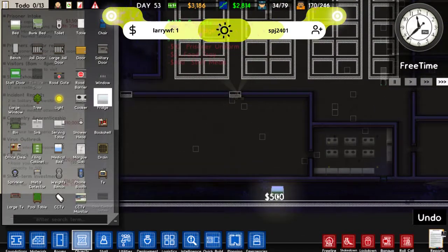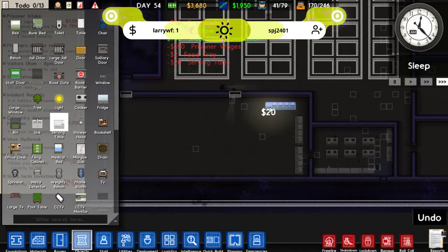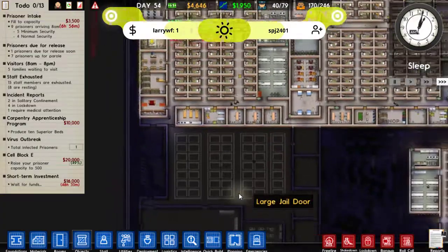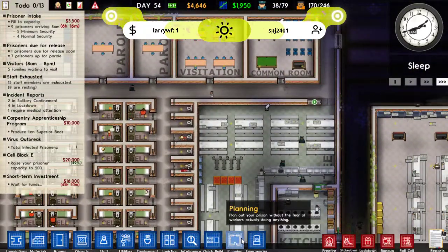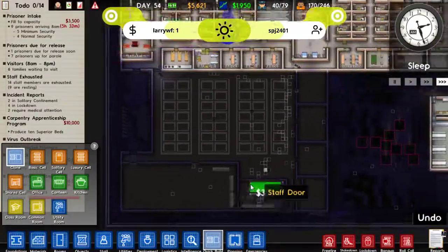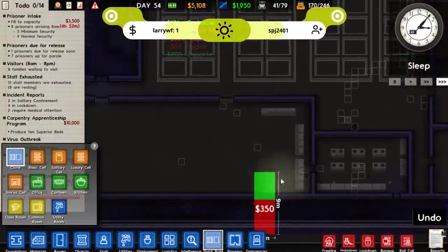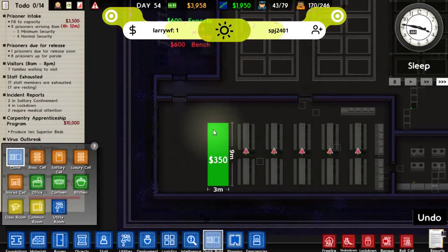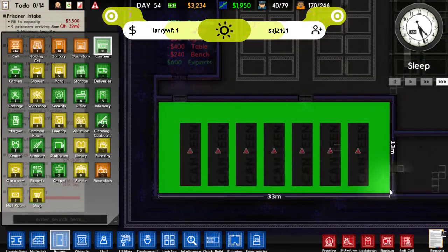There we go. We'll just have that many serving tables. Can't fit any more in than that. So which canteens go that way? This one does. So we'll quick build this. Wrong way, I want the other way. I want these ones, we'll quick build these ones. There we go. Obviously we need to make it into a room so it's not saying it's like 13 canteens, it is just one.